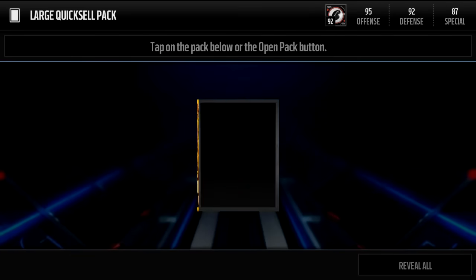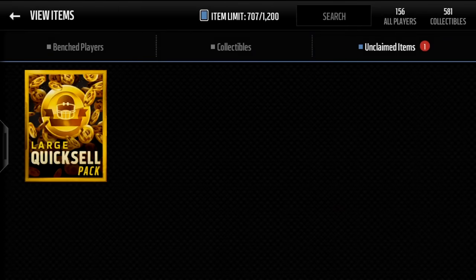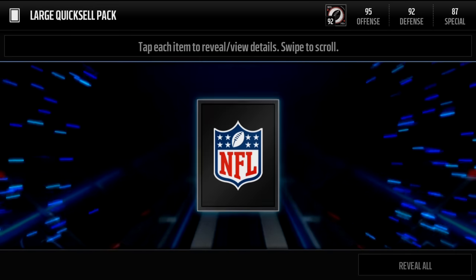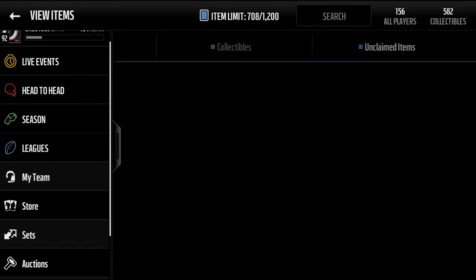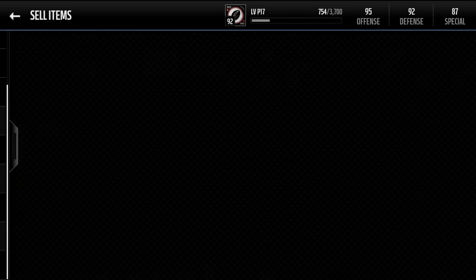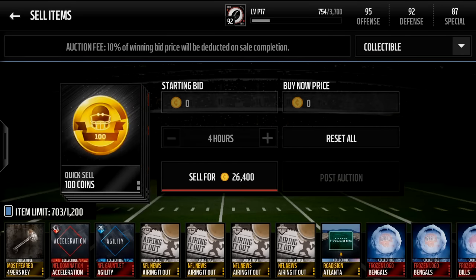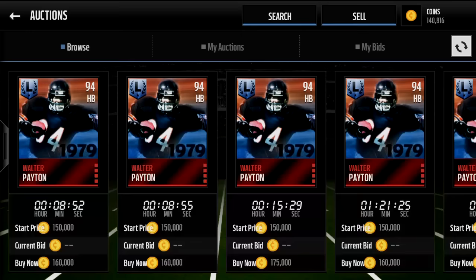I just made a video about opening the legend packs, but I need a 10k or 15k — actually 25k. Good, because I need to buy Walter Payton. It turns out he was probably one of the cheapest players to buy. He goes for about 130k, that's what I bought him for. So I need one more and that'll quite do it.